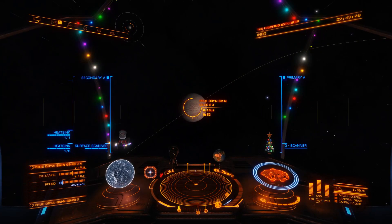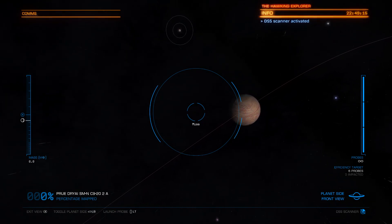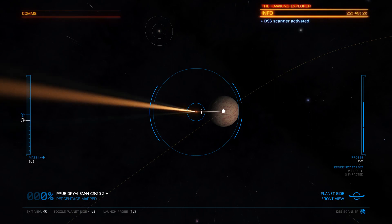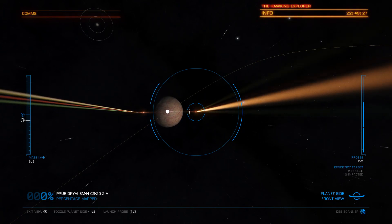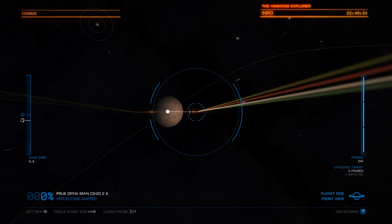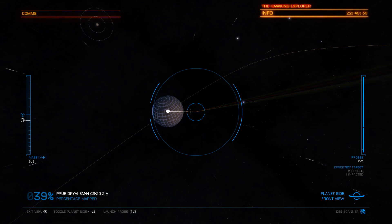Now you can trigger the detailed surface scanner. What you're going to want to do is aim a little bit to the left of the white line in my opinion. You're going to want to fire a couple and hopefully we get 100% on the first try, but I doubt it because I'm really bad at this. I'm definitely not getting 100% the first try.